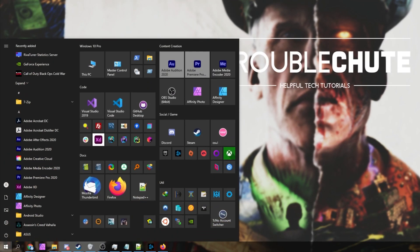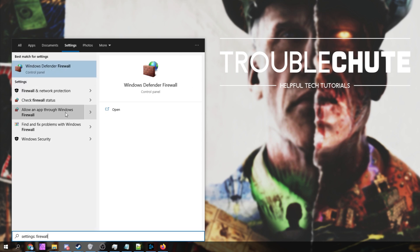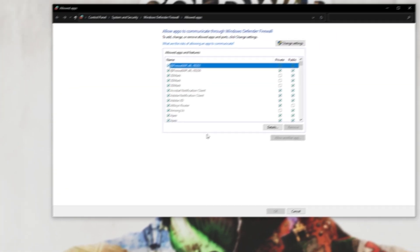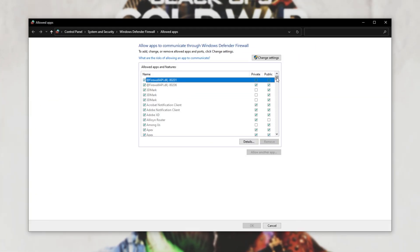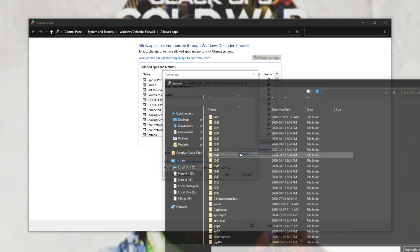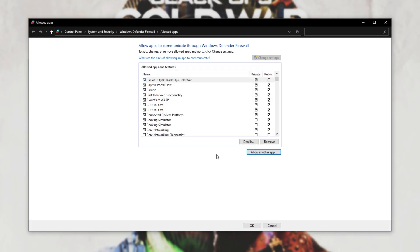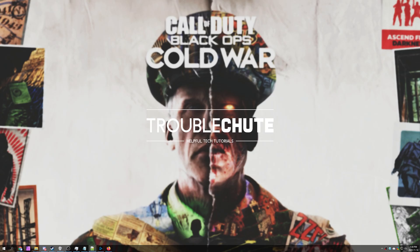Press Start and type in 'Firewall' again — this time head into 'Allow an App Through Windows Firewall.' In this window, scroll down until you see Call of Duty Black Ops Cold War. If you don't see it, click 'Change Settings' in the top right and then click 'Allow Another App.' Click Browse, navigate to where the game is installed, and double-click on ColdWar.exe. Click Add — now you should see it on the list. Make sure it's checked on the left-hand side and that Private and Public are also checked.